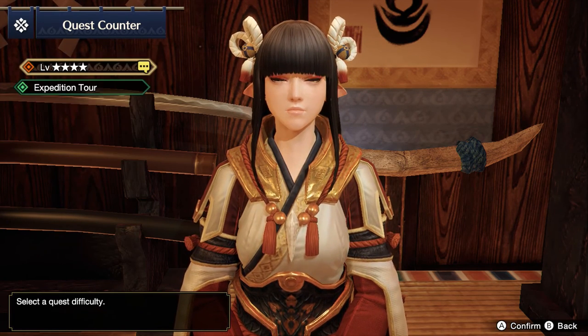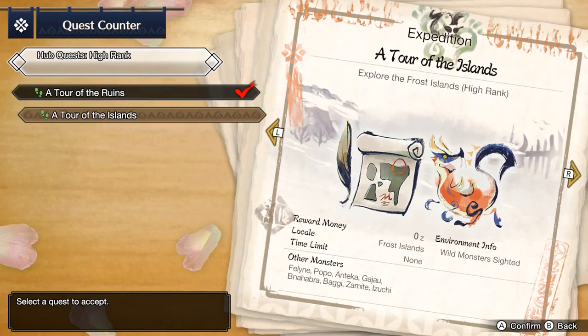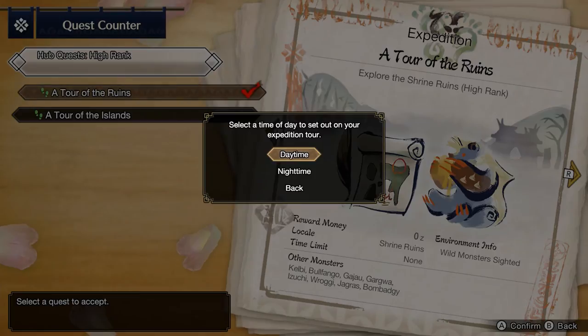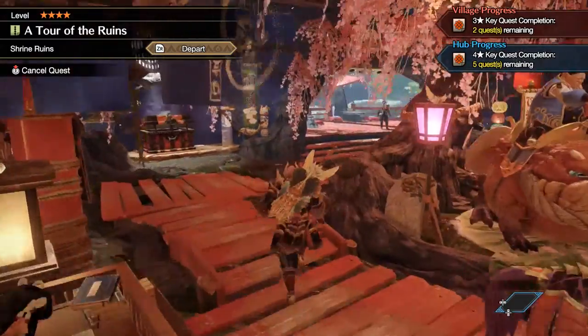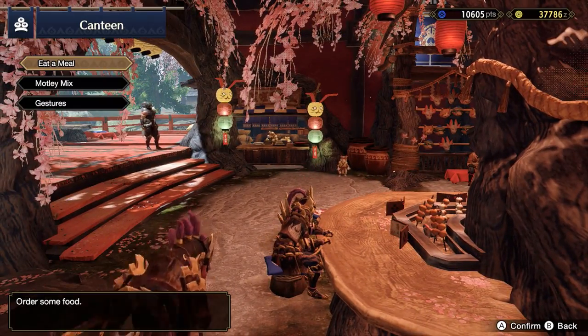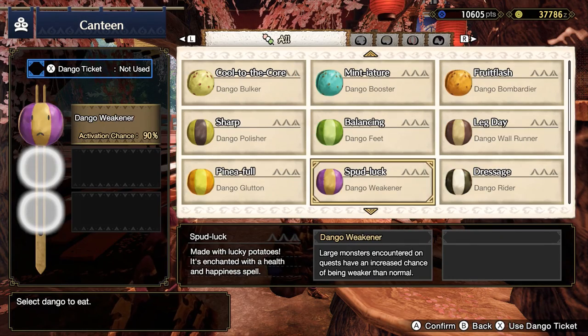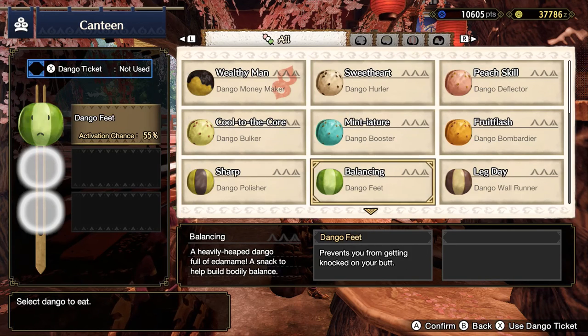For right now we're going to be doing expedition tours in high rank. Starting off we're going to do Shrine Ruins, and if you watched the previous mining guide video for Shrine Ruins you'll know the route exactly I'm going to take. This is the map you want to get into for getting your carbolite ore very easily. Let me eat first.